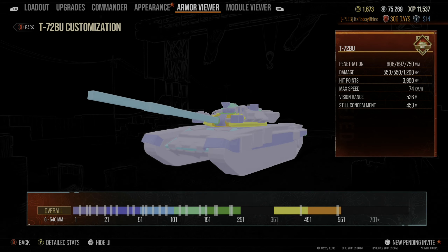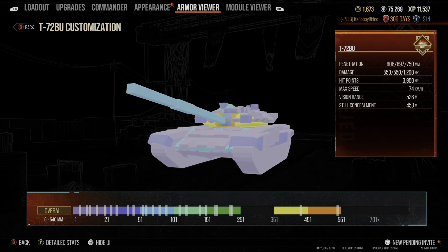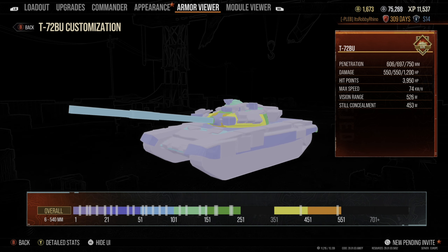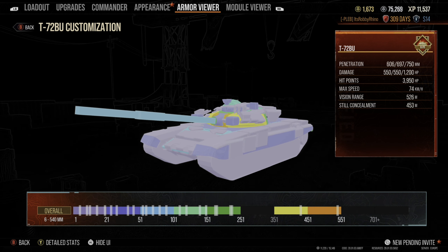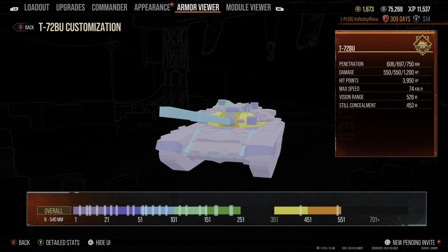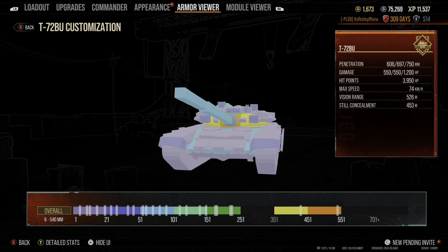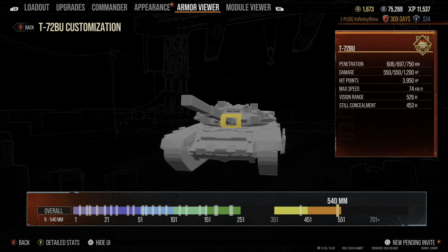We're now in the armor viewer in the garage looking at the T-72BU's armor layout. Bear in mind there's a lot of different composite armor to protect from ATGMs. The armor viewer in World of Tanks Console doesn't have an effective armor viewer that accounts for angling like tanks.gg does, but I'll do my best to show you some weak spots of the T-72BU — particularly the ones I've found.